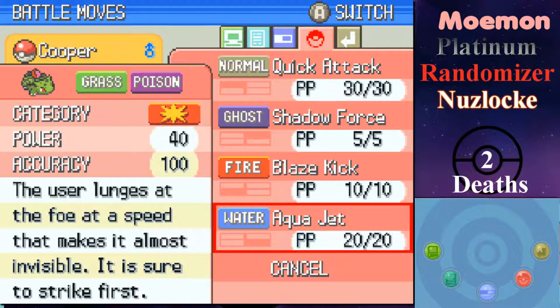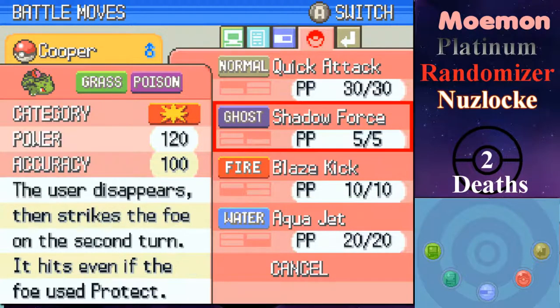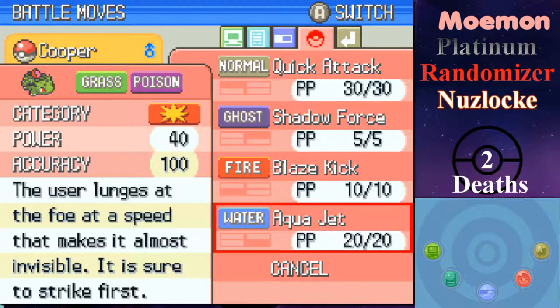The reason I chose these two moves over Foresight and Camouflage is because, one, they're attacks, and two, they're both physical. Blaze Kick is a good physical attack, and Aqua Jet is also a good physical attack providing type coverage — because Quick Attack and Aqua Jet are basically the same move, just with the added Water typing.